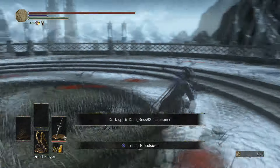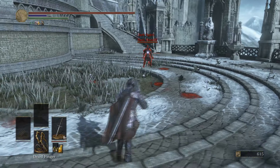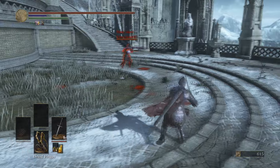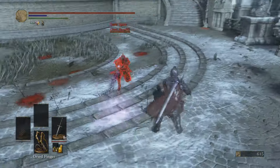I'm not sure why it lets enemies invade my world easy enough but never lets me invade, and even when I put the stone down it keeps failing. So I'm not sure what's up with that. Let's just do our best now — I've made sure I'm not in ember form to keep it as fair as possible.